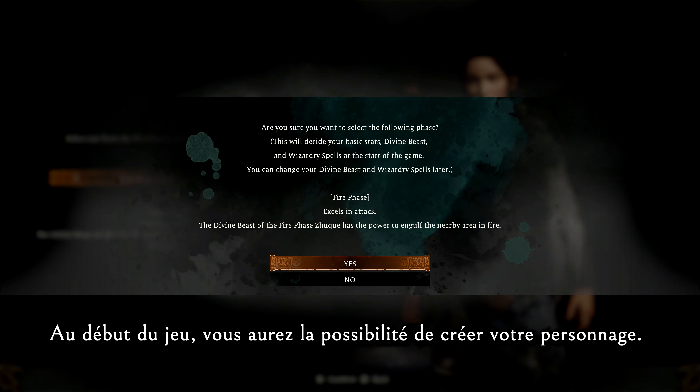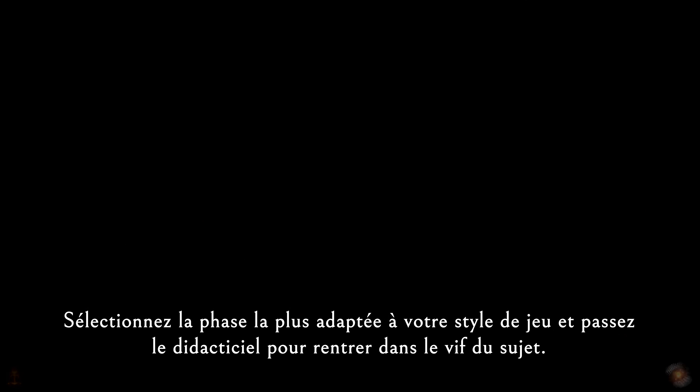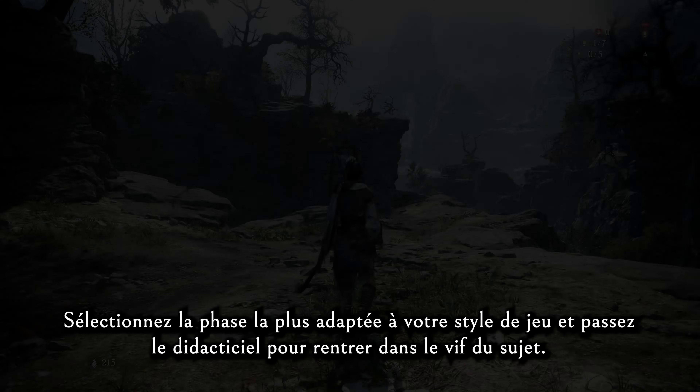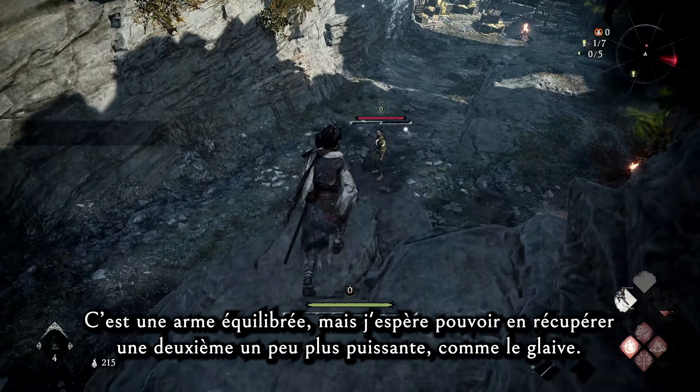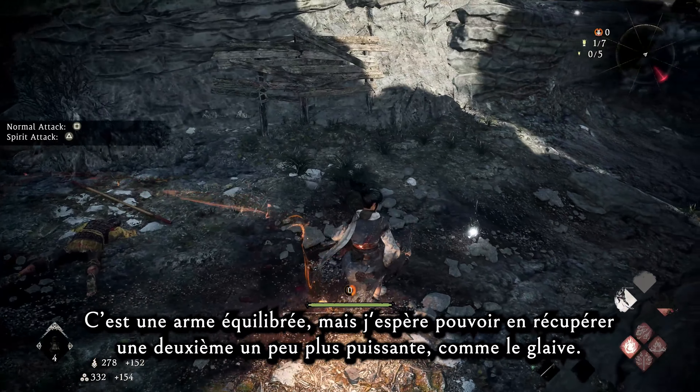At the beginning of the game, you'll have an opportunity to create your character. You can then select the phase you think is best for your playstyle and skip the tutorial if you're ready to jump into the action. Depending which phase you select, you'll be given certain stats, magic, divine beast, and equipment. My melee weapon for this phase is a straight saber. It's a balanced weapon, but hopefully I'll have a chance to pick up a second one with a bit more power, like a glaive.